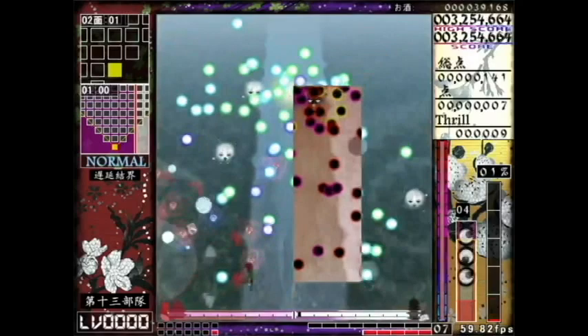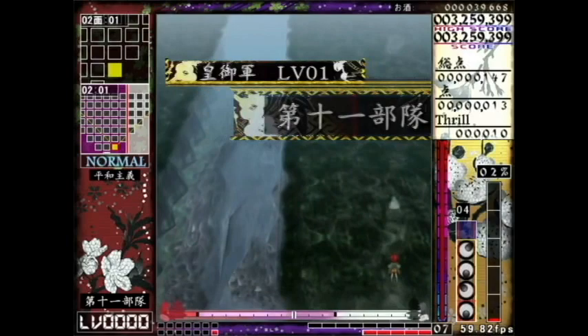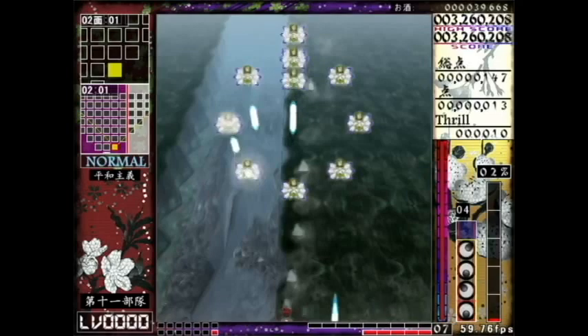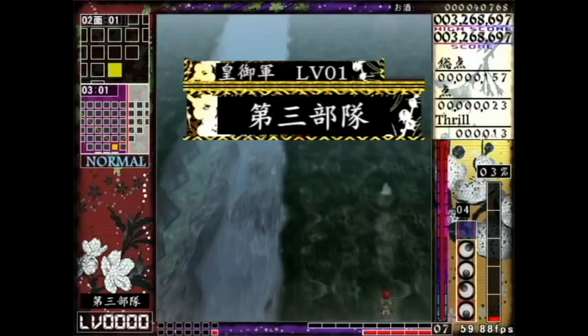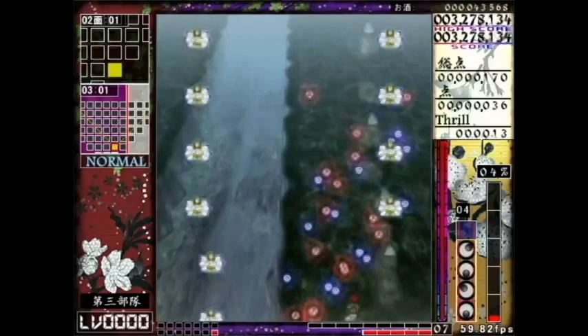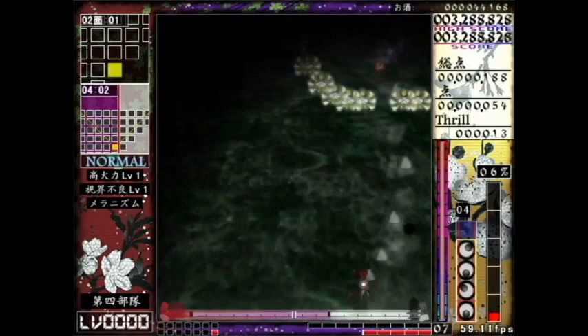I lost a life already! I definitely need to go a while without getting hit so I can actually refill my barrier. I can't kill these guys right now. I really need to get to the next power level. The best way to do that would just be not getting hit so much, because even if you don't lose anything other than a bit of your barrier, that still loses power.